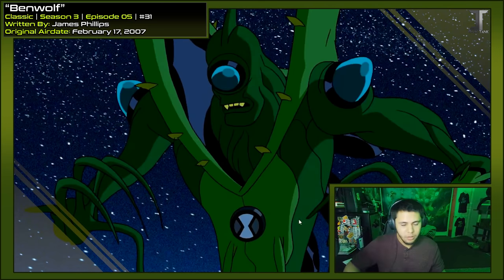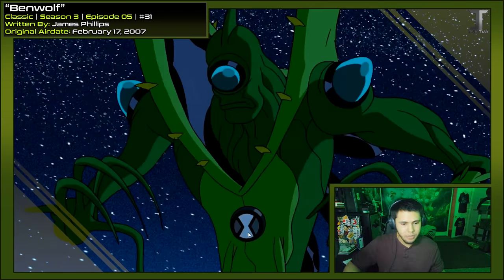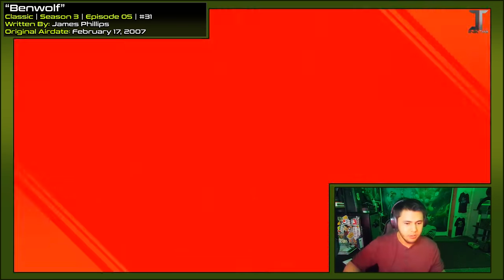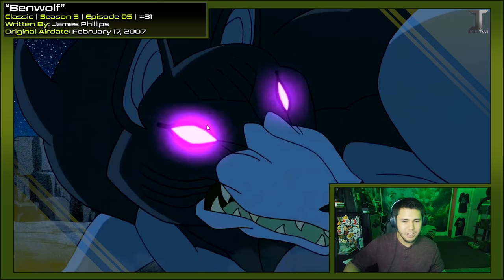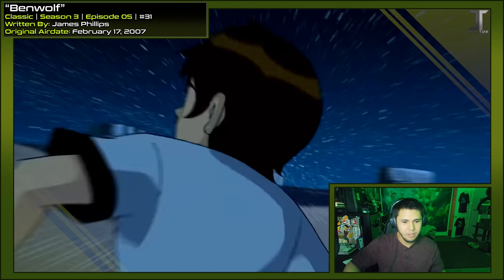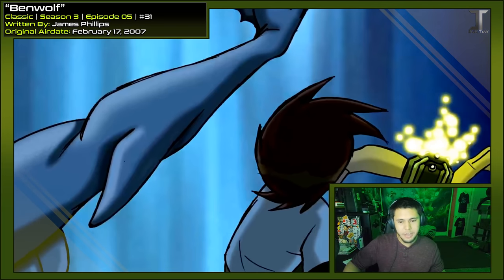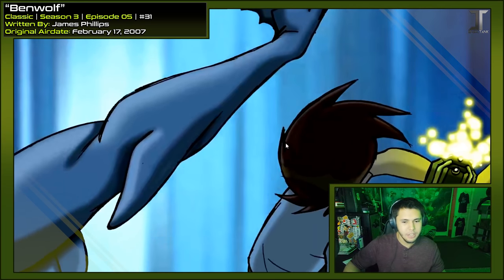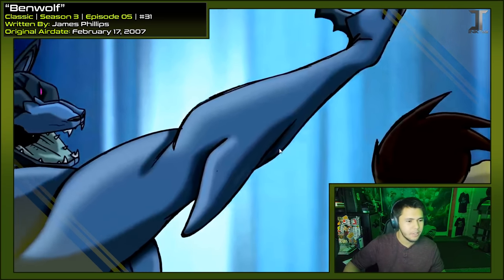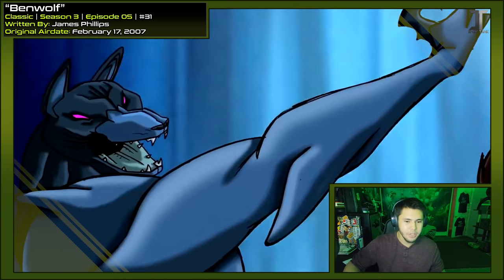Look at this effect when it starts timing out — you see energy start to spill out of the Omnitrix like a sphere. Guess they're just trying something new. I love how the eyes glow — I wish Ben's eyes glowed when he was this alien. Every time they do the still image shots like this, it's in a slightly different art style. Sometimes there's a lot of crosshatching, sometimes a lot of black silhouettes — here it's got more of a sketchy style. It always looks good; I like that they switch it up.